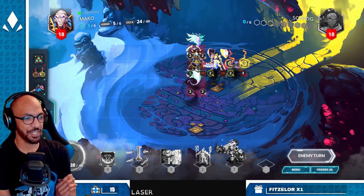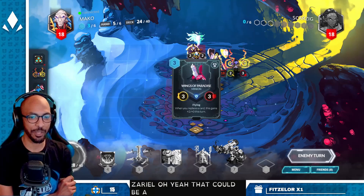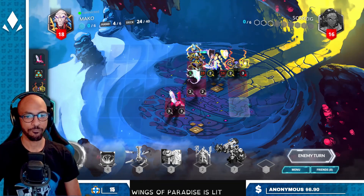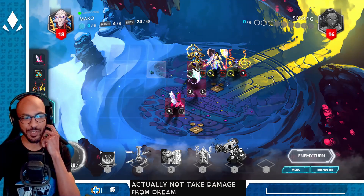Dream Gazer, Oasis Maw for great tempo with Locust and Zariel — that could be a fun one. Wings of Paradise is lit. Third Wish means you could actually not take damage from Dream Gazer as well.